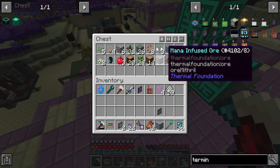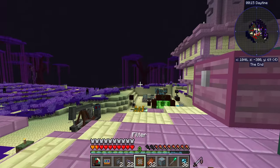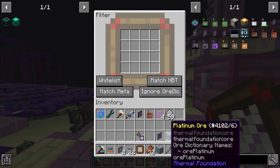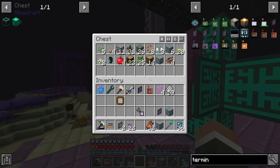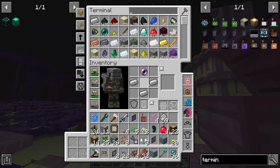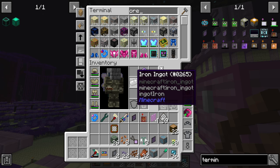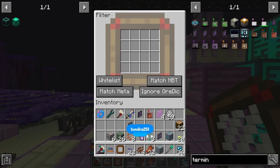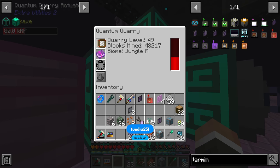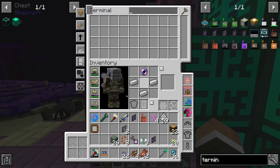We have our first bits of mana infused ore! I'm going to grab another filter, set it to whitelist platinum and mana infused ore, and swap out the current filter. That way we take out basically everything else. Actually we should also whitelist the dilithium. So the new filter will whitelist mana infused ore, platinum, and dilithium — then we'll swap those out. Going forward these three ores should be the only things we collect.